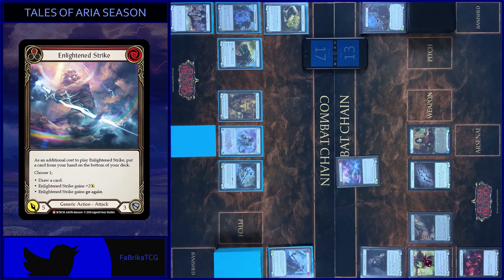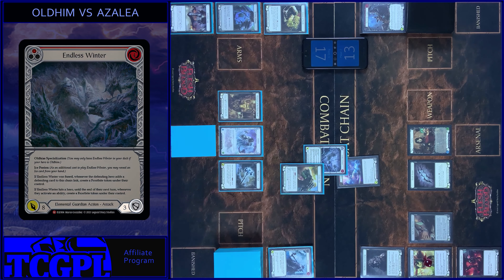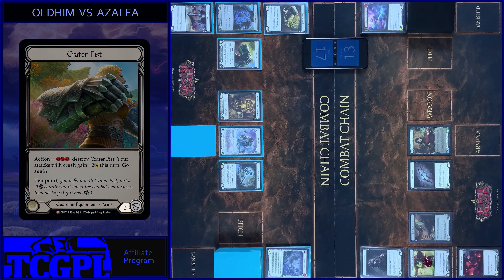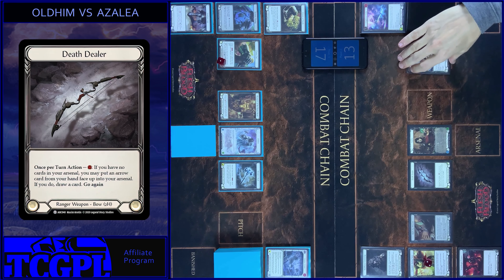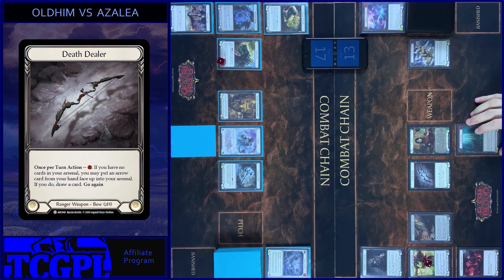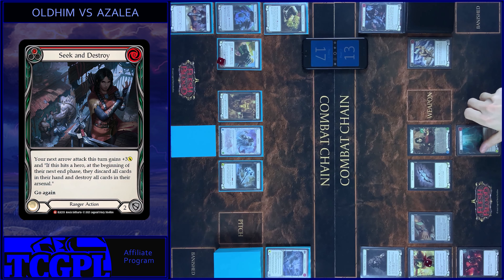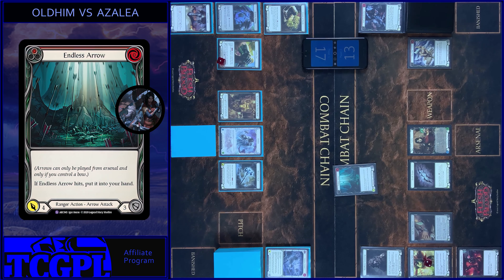Pay additional cost. 5 with Go Again. Block 5. Claw this combat chain. Then I use the Dealer Ability. Put Endless Arrow face up in my arsenal zone and draw a card. Then I play Seek and Destroy. Claw this action. And attack with Endless Arrow. 7 damage. I block 5.